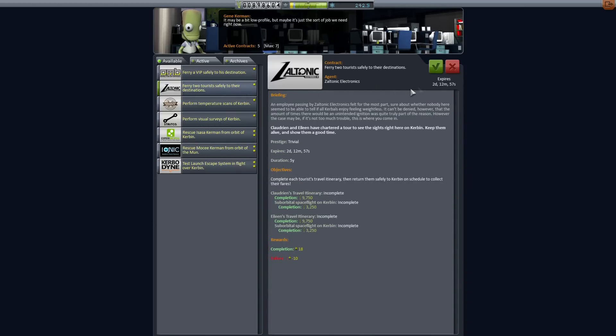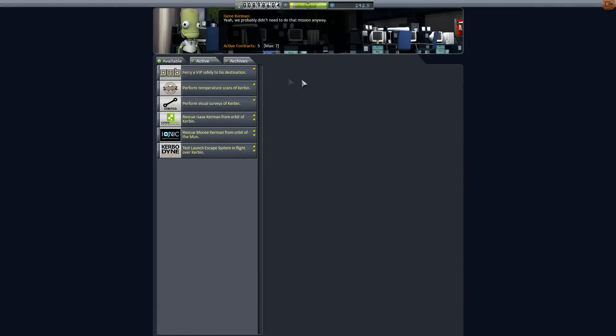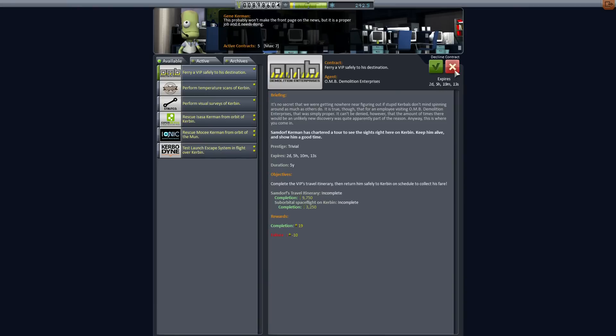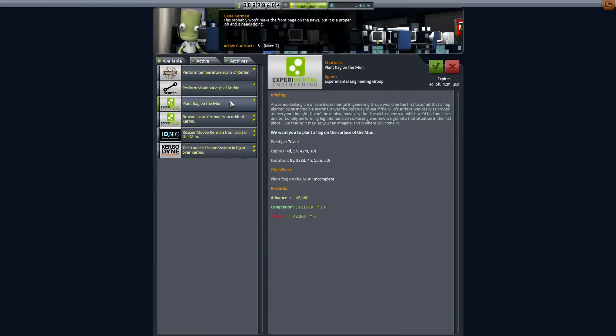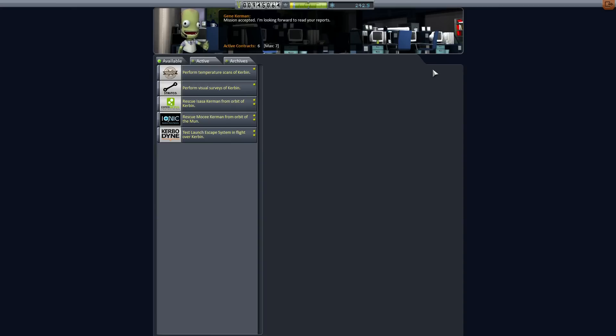So we have two Moon contracts. I'm going to go ahead and nix the other 'ferry people up into orbit' contracts because my rockets are going to get a little more expensive. There's another Moon contract too — place a flag down on the Moon. We can do that. We have a huge mission to do, this is fantastic, this is what I'm looking for.